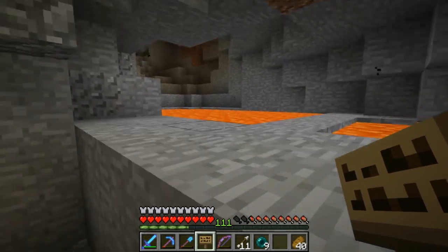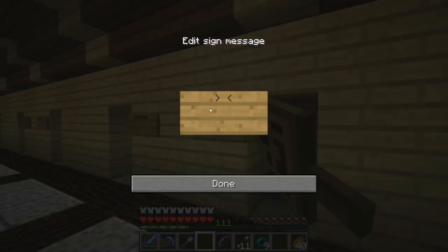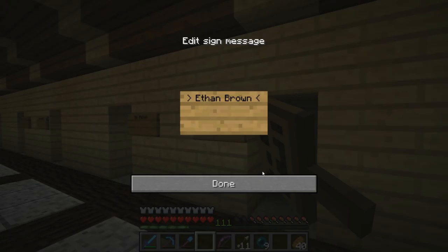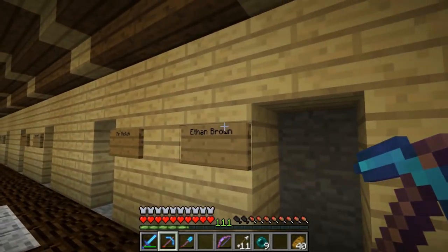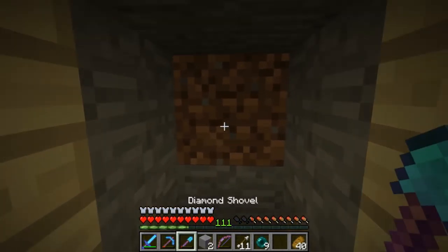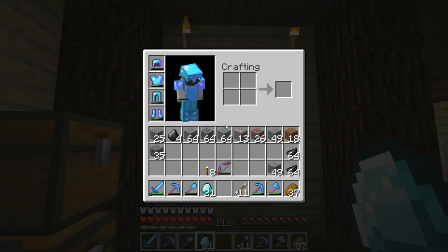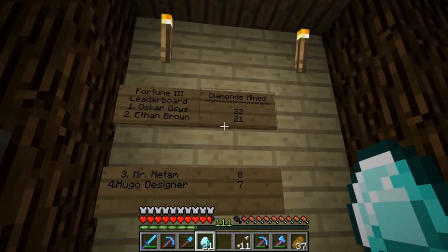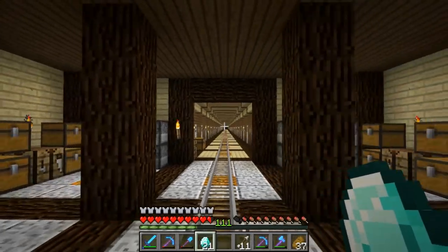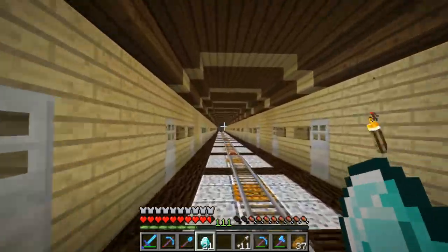Down here in the mine shaft — we have to expand this soon, there's a big lava pool in the way. The highlighted channel for today is Ethan Brown, the guy who brought to my attention that the bedrock pixel art was reversed, which I fixed this episode. Thank you Ethan. From Ethan's mine shaft we got 21 diamonds today plus a couple other resources — pretty good. That puts Ethan at second place on the Fortune 3 leaderboard. That's all for today — be sure to check out the live stream on Wednesday. Thank you so much for watching, this has been Cub, goodbye!